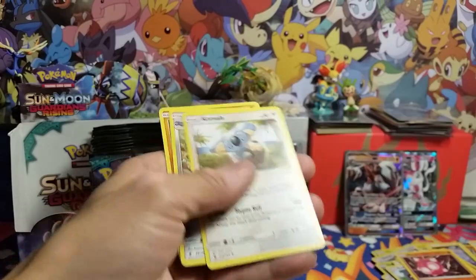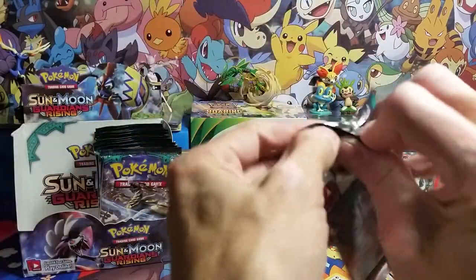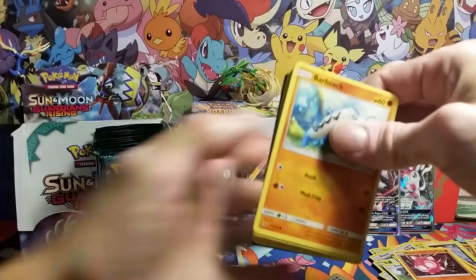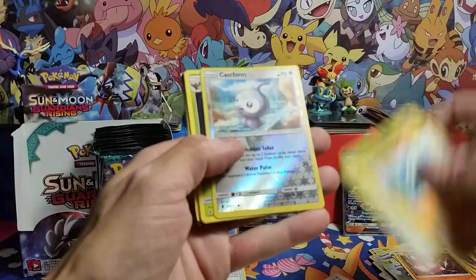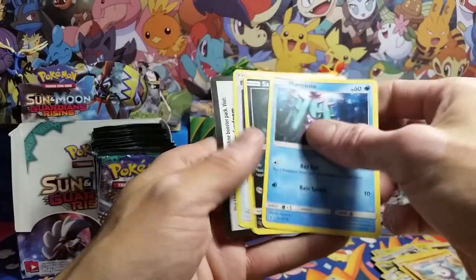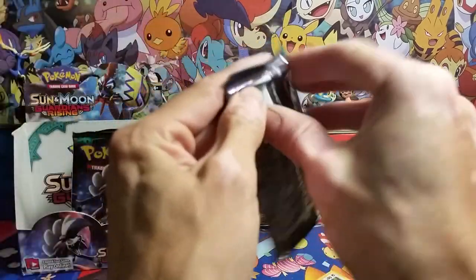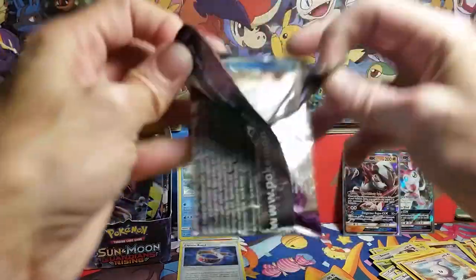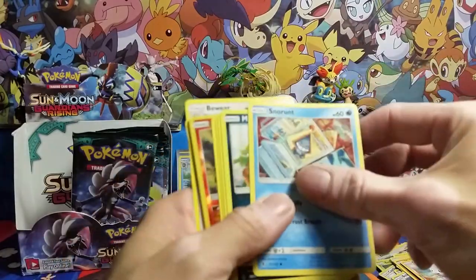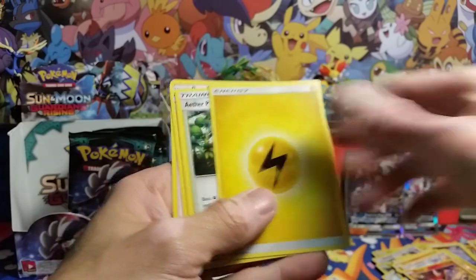We got a Solgaleo reverse and a Minior rare holographic — Solgaleo is looking sweet, dude. I'll just leave the holos up. No good trainers. We're on to the next side of the box. We have Castform reverse and Trevenant rare non-holo.